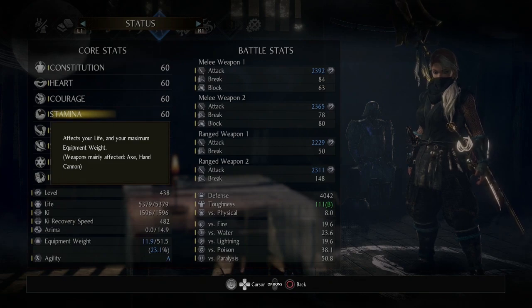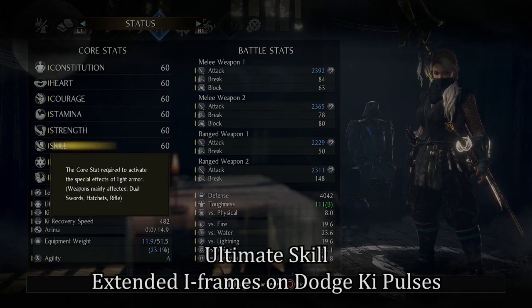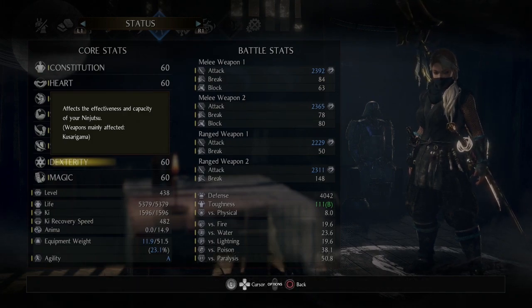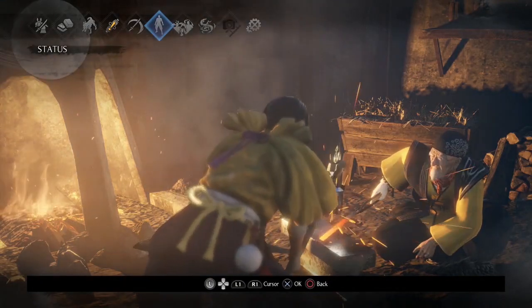For AA Agility you need around 200, and for AA Toughness it might be 300 or 400 — I'm not entirely sure. Ultimate Strength lets you Ki Pulse on block without a purity weapon; if you do have a purity weapon you'll get even more Ki back. Ultimate Skill gives you extra iframes on a dodge Ki Pulse. Ultimate Dexterity gives you both mystic arts on for Ninjutsu. Ultimate Magic gives you both mystic arts on for Onmyo Magic — these are game-changing.